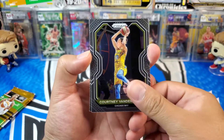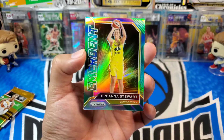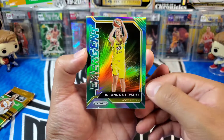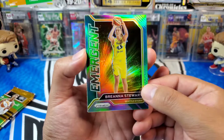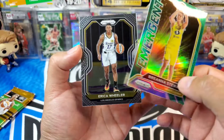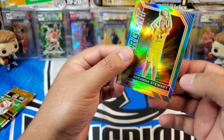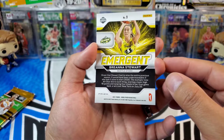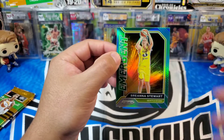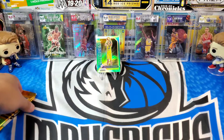Courtney Vandersloot, Britney Sykes, and here we go — we got an Emergent Brianna Stewart for the Seattle Storm. This looks to be the green prism. On the back we got another Erica Wheeler, that's just her base card. But there is the green prism — not too bad, we'll take that, sleeve it up, throw it up on the hit wall.